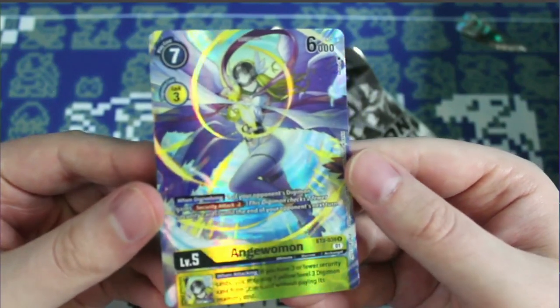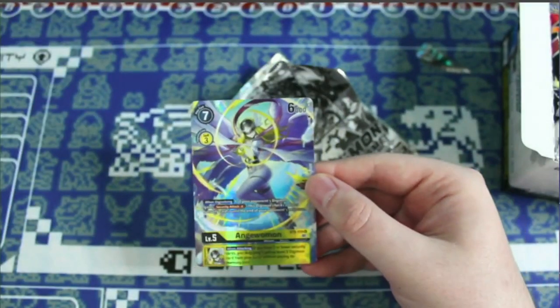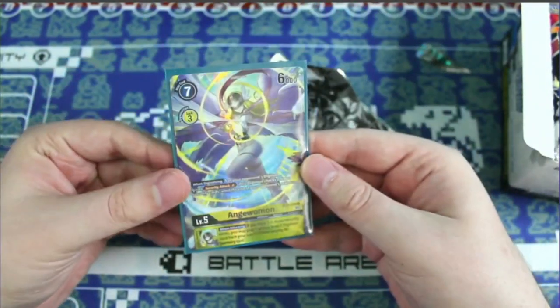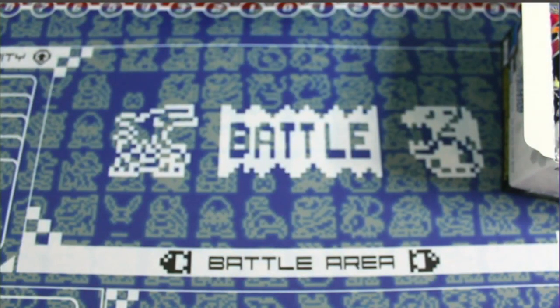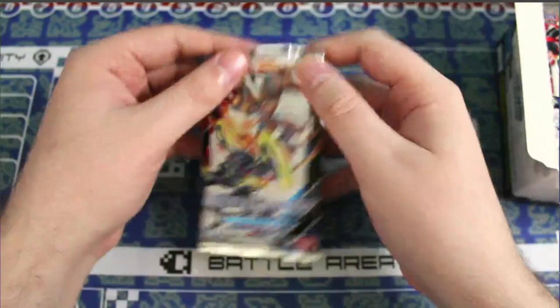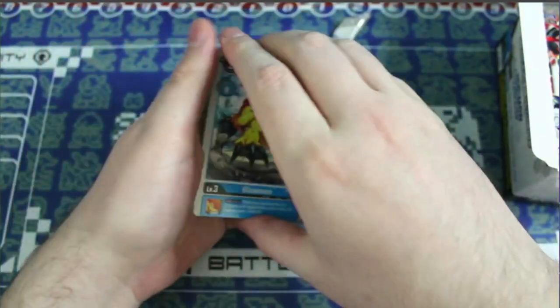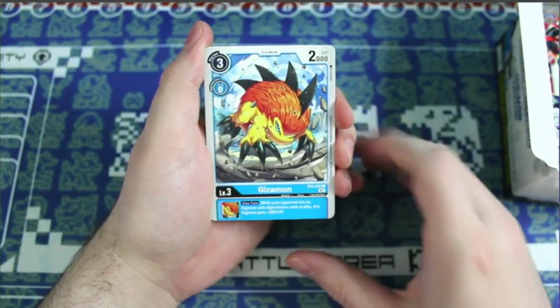Brand new full art box topper promo cards. I've got some Dragon Shields to sleeve up all the hits today. I'm hoping to hit some Gabumon Bond of Friendship and also some copies of Zoolongmon. Alright, here we go — we got Gizamon, Eosmon.